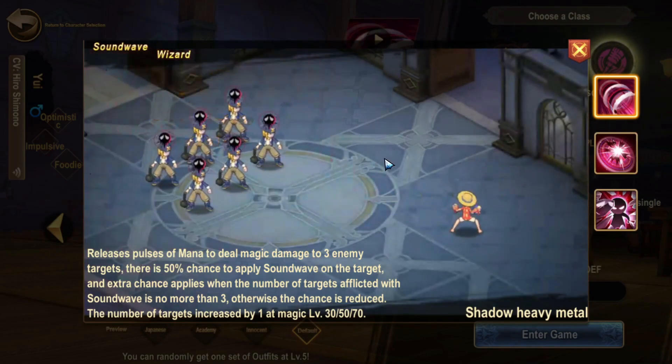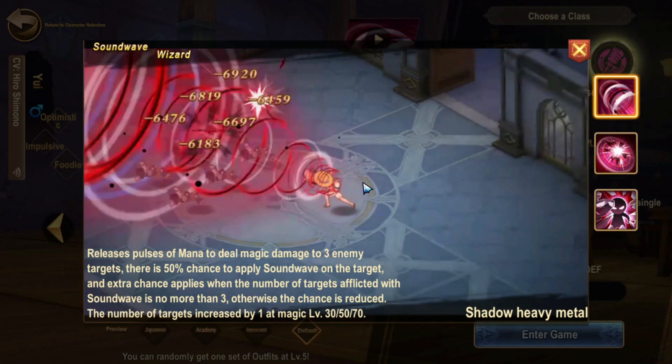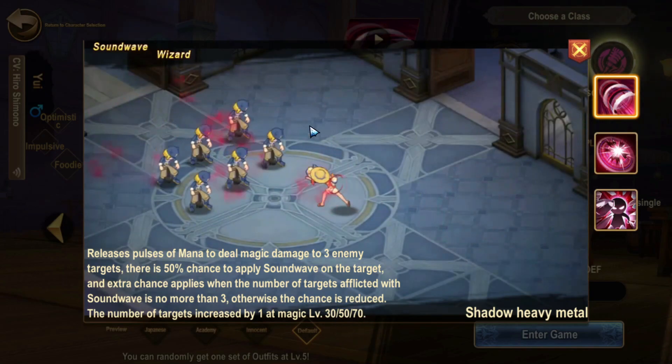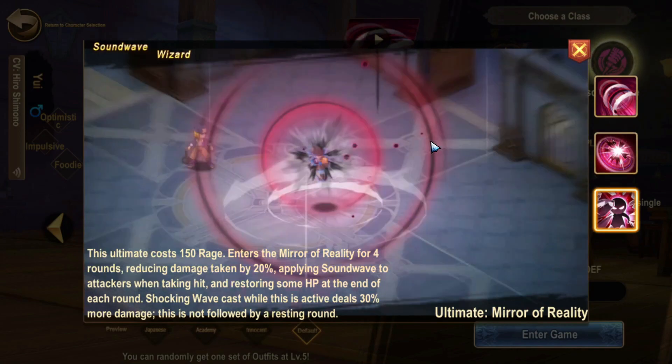The first Sound Wave skill is similar to Velocity - it does AOE damage to the whole enemy team and obviously increases with level. It also reduces the number of targets - increased by one at magic levels 30, 50 and 70. So those are the three level caps you need to reach to get the skill increases. It's a pretty good magic AOE skill considering it's one of the very few in game. The next skill is a single target skill - quite a simple attack dealing strong single target damage, not too much to it. It's similar to Velocity but with no additional buff like a stun.